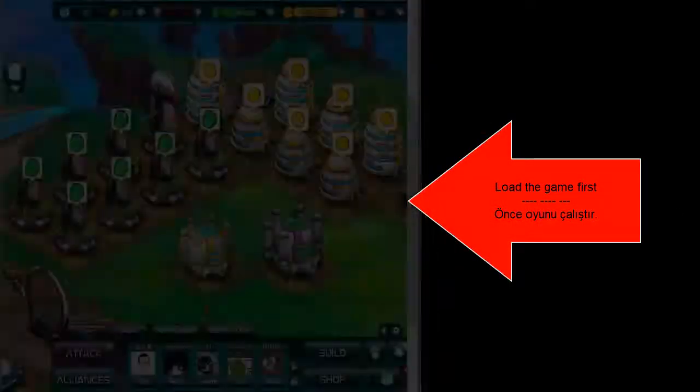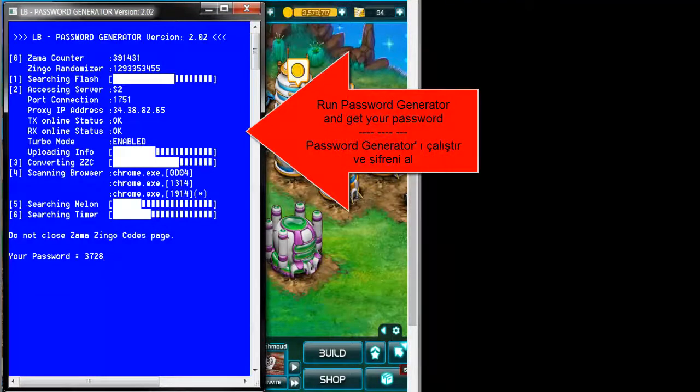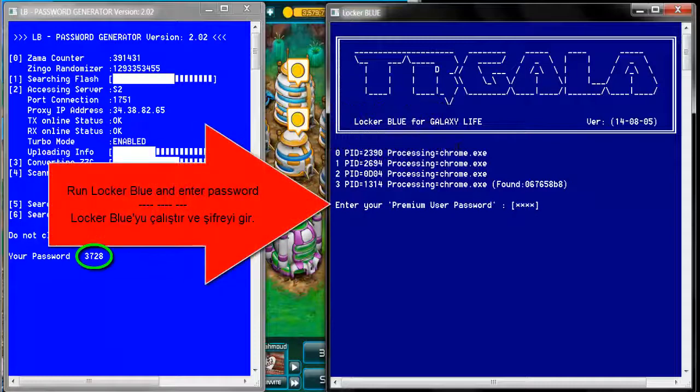First of all, load Galaxy Live completely. Run the password generator and get your password. Run LockerBlue and enter your password.